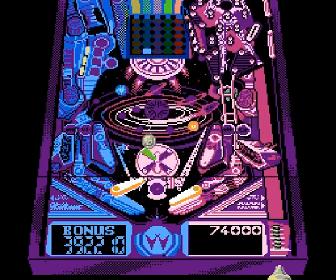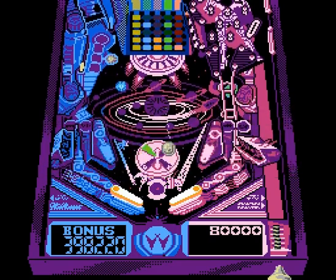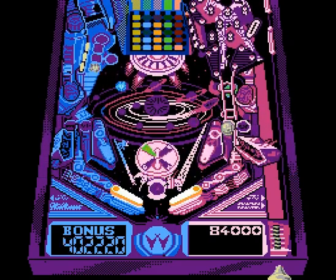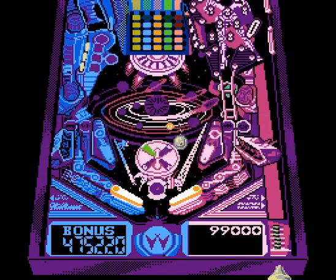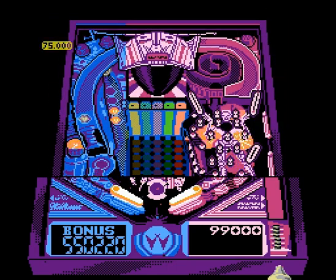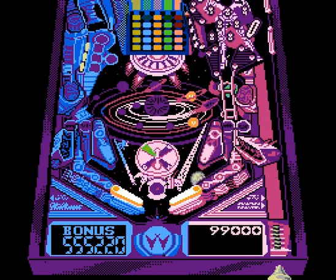Whenever I go into that left trigger, it makes the light on the right go on everywhere, and the light will not go away until I hit it. I hit all three of those platforms and moved up a couple of planets. When you get to that blinking light, it will do something — hopefully I can show you when it gets there.